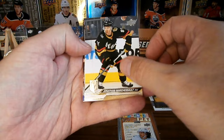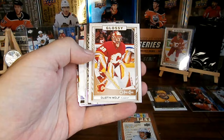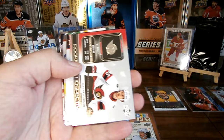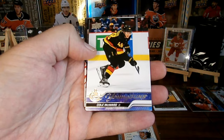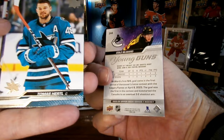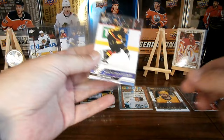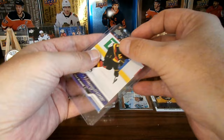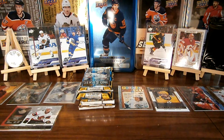We got some base. They're not too rare — we got a Dustin Wolf glossy, that's nice. We got a Jake Sanderson retrospective, and behind that we've got a Young Gun — a Cole McWard Young Gun, nice. We got ourselves a third Young Gun — Comb the Cord right here. Three Young Guns so far and we're halfway through.